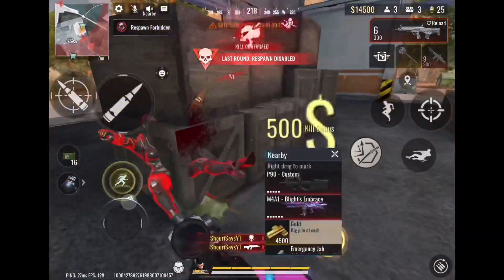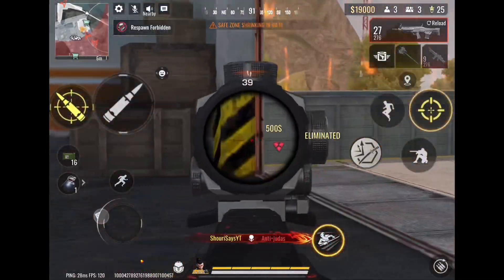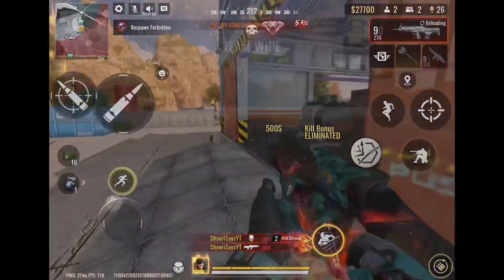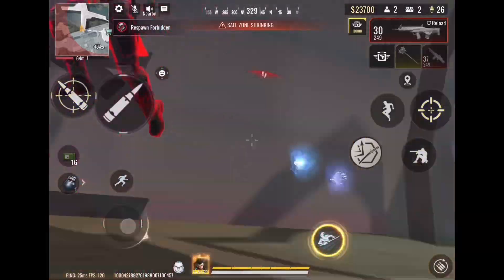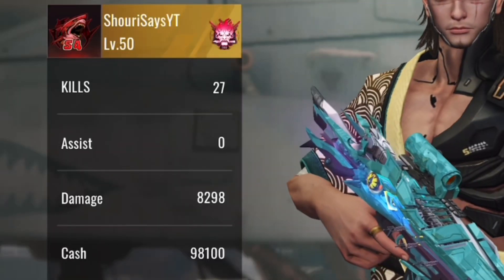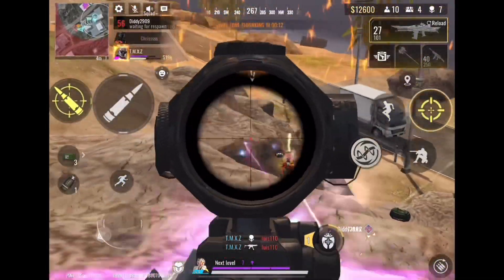Luckily, we actually let some of them respawn, which helps us be able to get more kills. Right here, we know this is one of the two guys left — we're going to go in and hit him with that AR-97 with a slide, because we have the fire version. And now the 27th kill. I wanted to kill him with the M4, which is such a dumb idea. Luckily, I do end up switching to the AR-97, getting 8,000 damage and 27 kills.